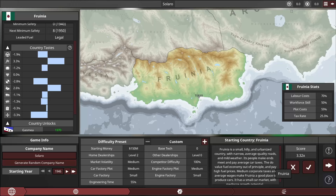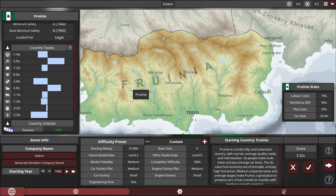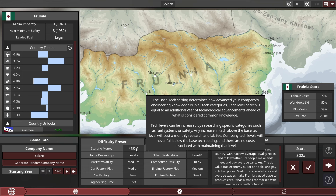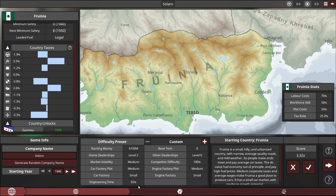Hey, what's up guys, I'm Vins and welcome back to Automation, the car company tycoon game. A few days ago the devs finally released Light Campaign 4.27 and that makes me super happy as a certified campaign enjoyer. So enjoy the video. Now that voiceover me has shut up, we can finally start playing the game.